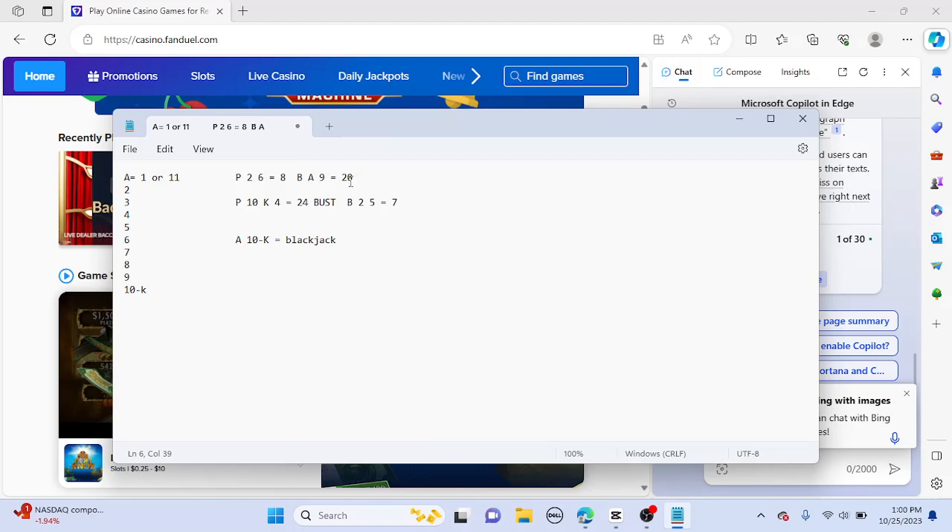Anytime I get 17 through 21, I'm going to be betting on that hand. So in this example, the banker gets a 20 - the following hand, I'm going to bet banker. For another example, if you get a player that has a 10, King, 4 - that would be 24, bust. So no bet, because the banker has a 7. We're looking for 17 through 21. And of course, an Ace with just a 10 through King equals a Blackjack. No matter what, I'm always going to follow a Blackjack - even if I have my 1 win per column and a Blackjack comes up, I'm going to follow it.